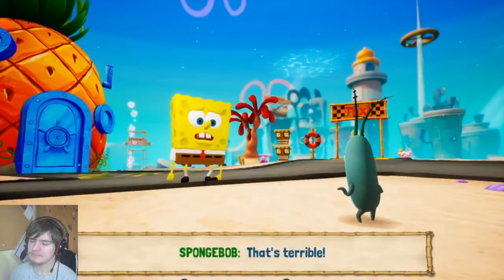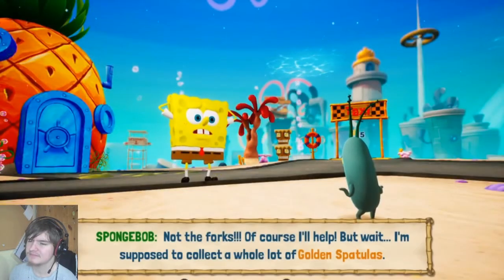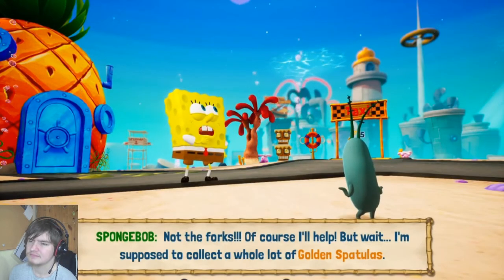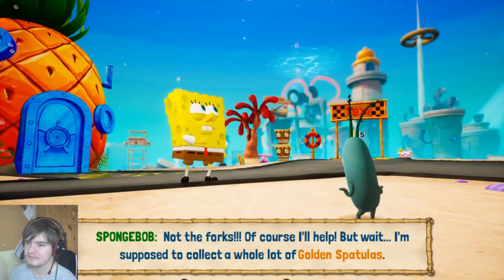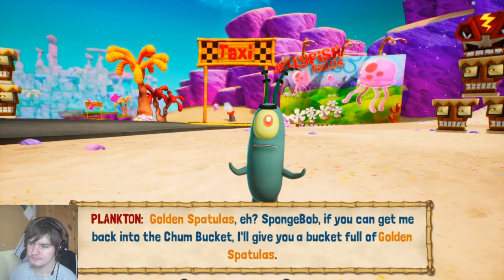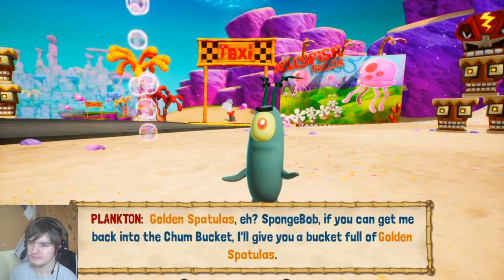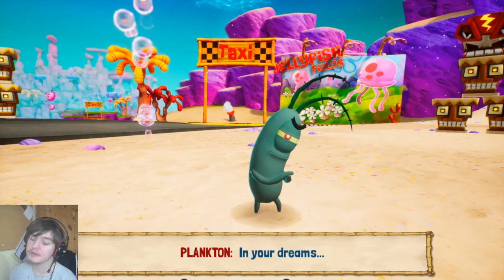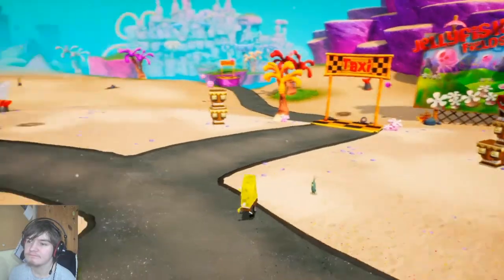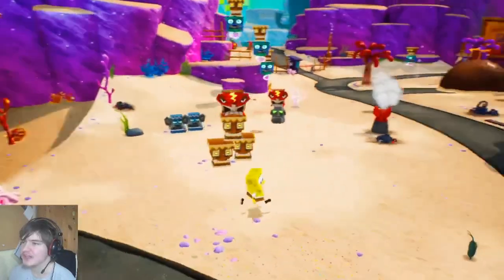Oh, won't you help me stop them? Before they bend the forks! Of course I'll help — but wait, I'm supposed to collect a whole lot of golden spatulas. Golden spatulas, eh? Spongebob, if you could get me back into the Chum Bucket, I'll give you a bucket full of golden spatulas. That sounds useful — you've got a deal! So it's already a trick, so I don't really want to do that yet.